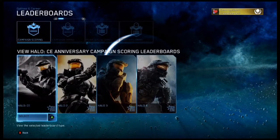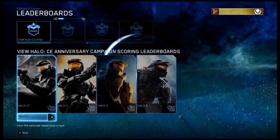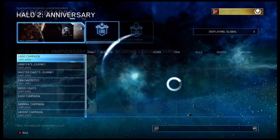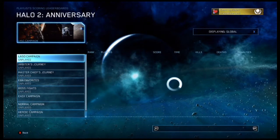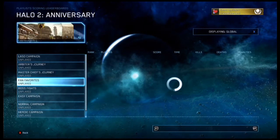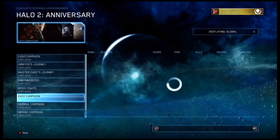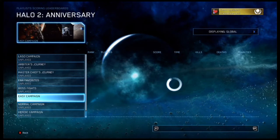Go into Career, then scoot over to Leaderboards. This right here is important — you need to select Halo 2 and select Playlist Scoring.